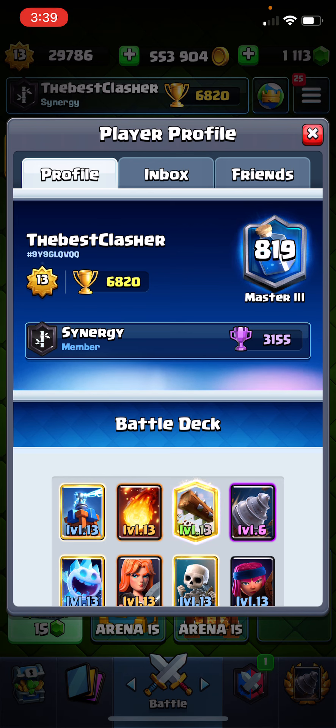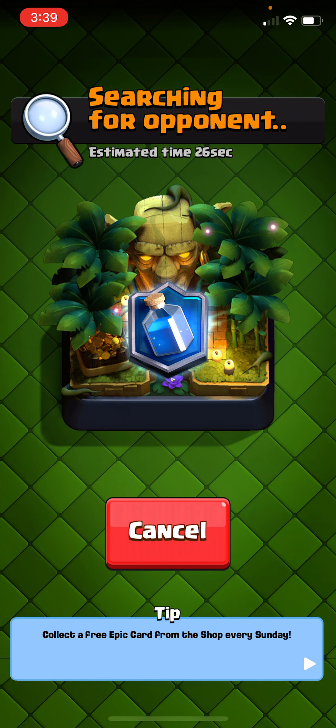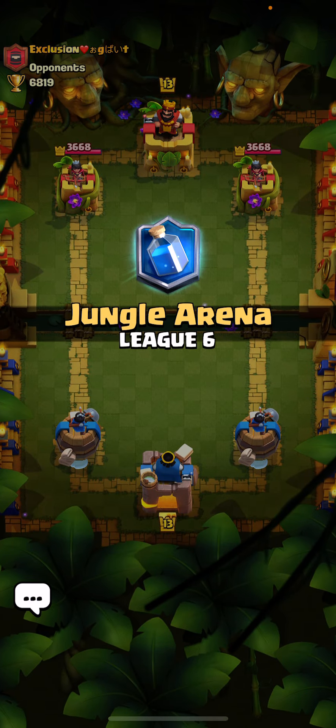You got the fireball version here because there's a lot of fireball bait going around. Right now log bait isn't viable in the meta because there's a lot of splash units, and it's really difficult to defend the Goblin Drill with what you have.